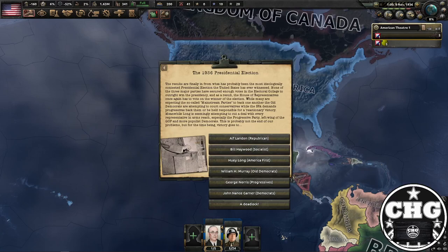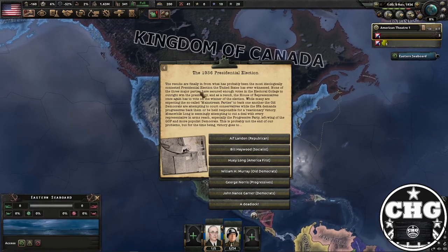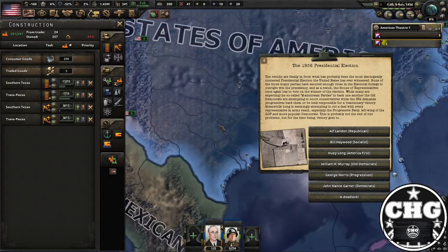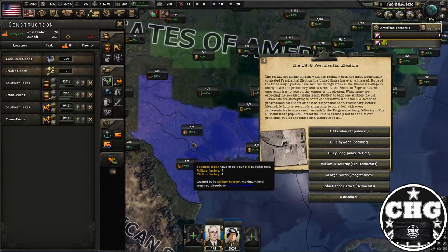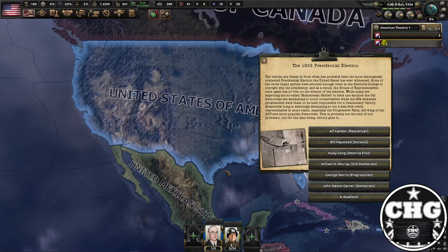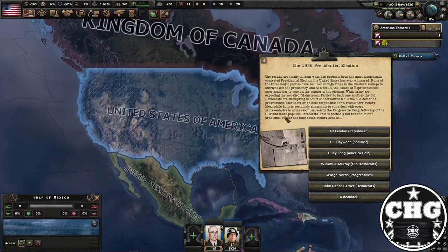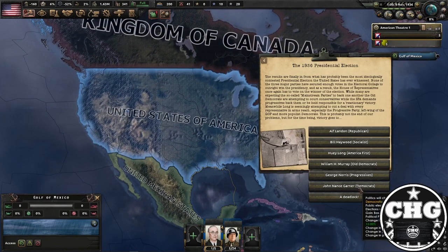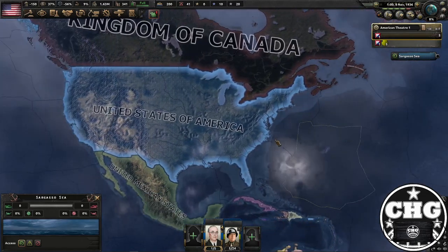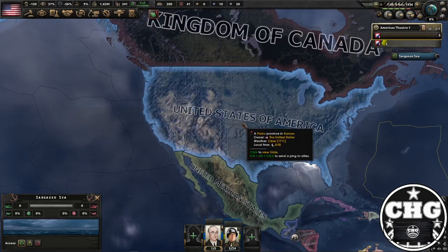We're going to fast forward to the actual presidential election in November 1936. In the meantime, since you are going to be playing as Texas, you may want to focus your construction efforts down in Texas — making infrastructure, factories, or whatever. You've still got time to do this after the election, but if you already know you're going to switch over, there's really no good reason not to. Even though John Nance Gardner is the guy from Texas, you actually want to elect Huey Long.